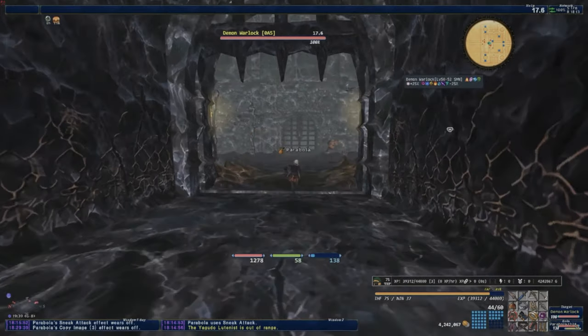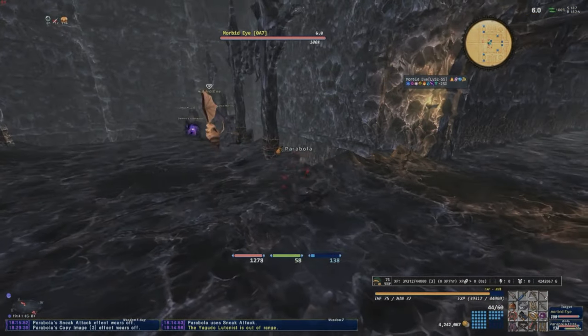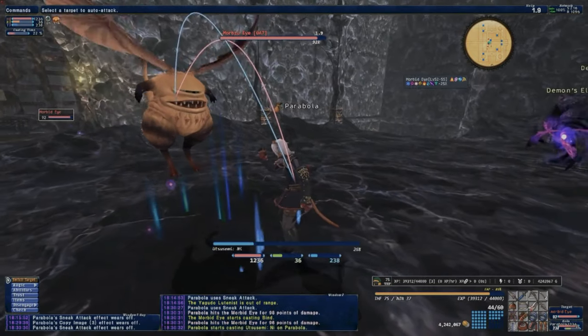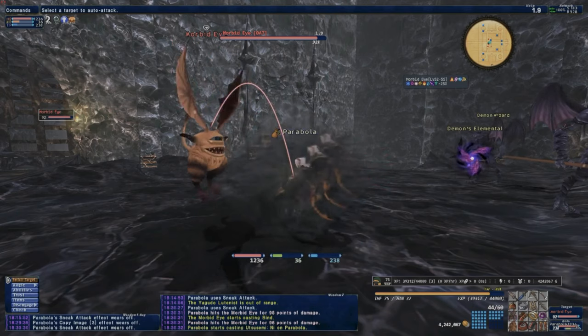Main things we're going to be farming are these morbid eyes over here. I like to start this farm off over here mainly because this little room has 4 airmen that I can kill. First things first, you want to make sure that you have your shadows up before you begin to farm so you don't get bound for 30 seconds.